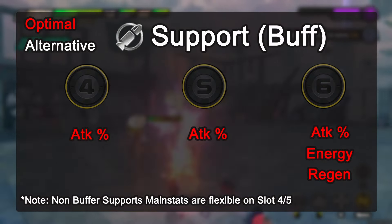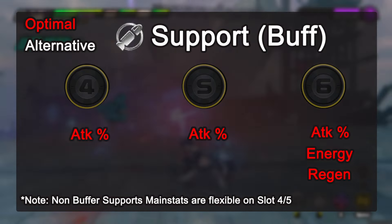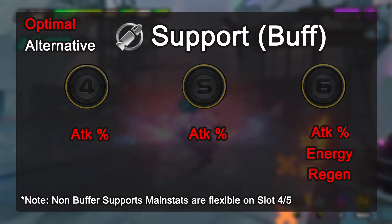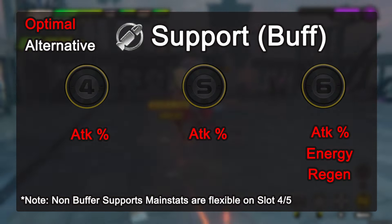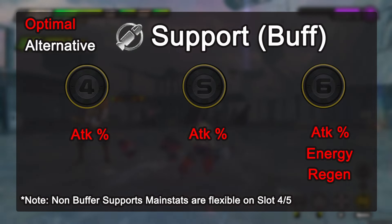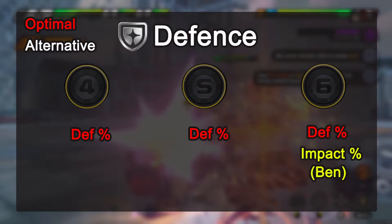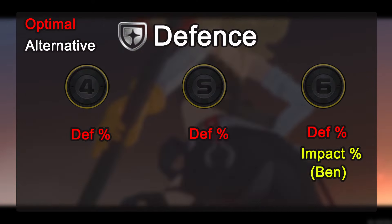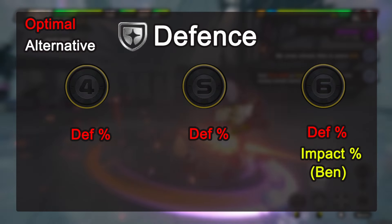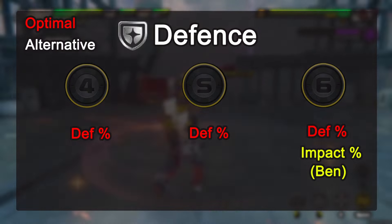For supports, it is rather flexible, but attacker buffers like Lucy and Sokaku really want attack percentage. Energy regen on slot 6 is also great since they are often not on the field. Lastly, for defense units — which is just Ben at the moment — you want to go for defense percentage. Ben in particular can also use impact percentage on slot 6, since his skills have a relatively high daze multiplier.